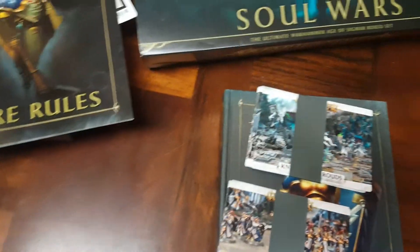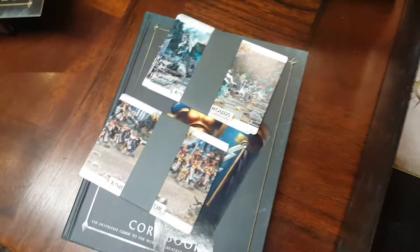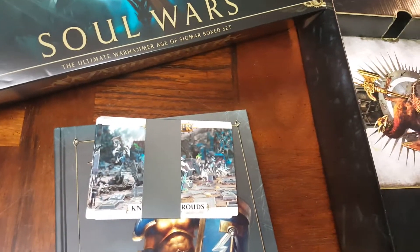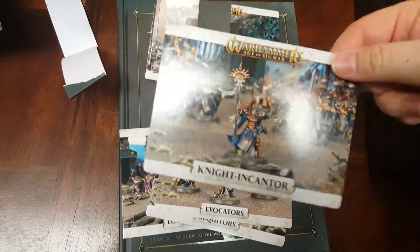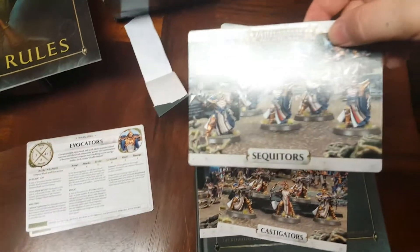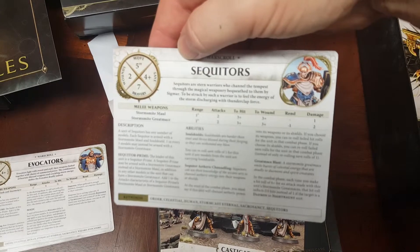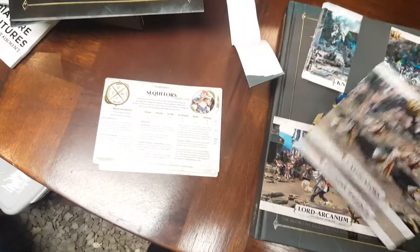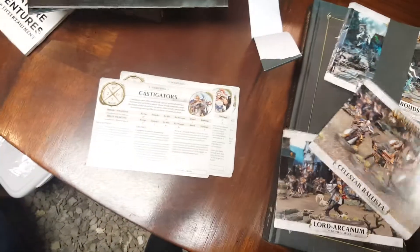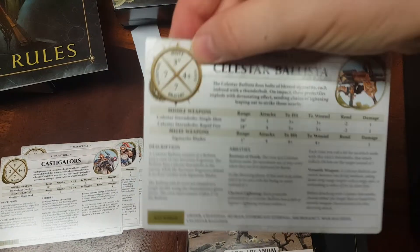War scroll cards — you may have seen in our Gloomhaven video that they released war scroll cards, taking a page out of the Warhammer Quest book. These are the same size as the Warhammer Quest cards and I love that. So we have the Knight-Incantor — great artwork on the front and rules on the back — then the Evocators, Sequitors, and the Castigators. You can pause the video to check their stats; I'll do an army profile video for each one.